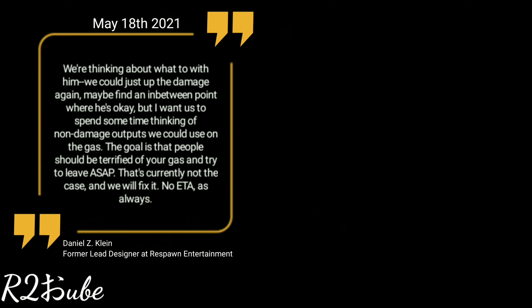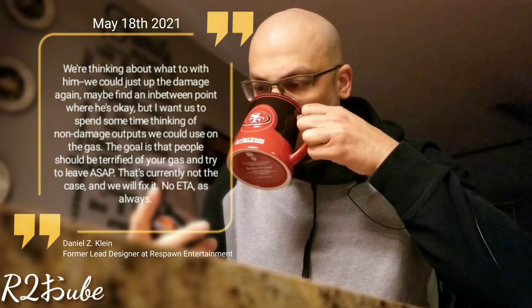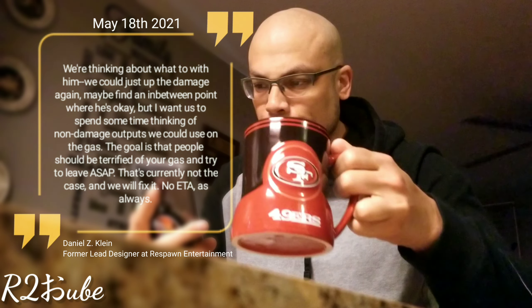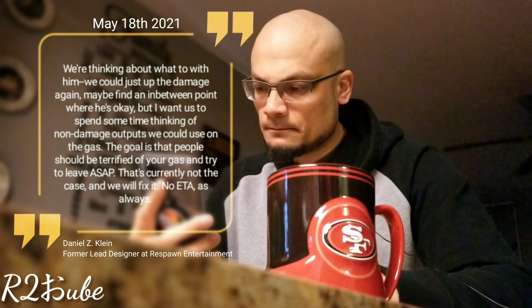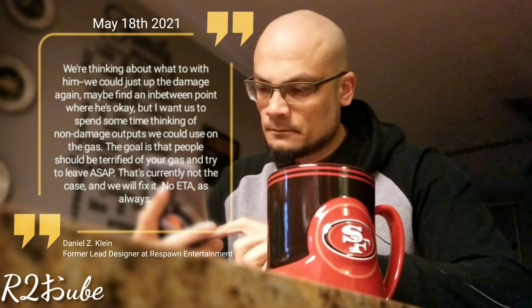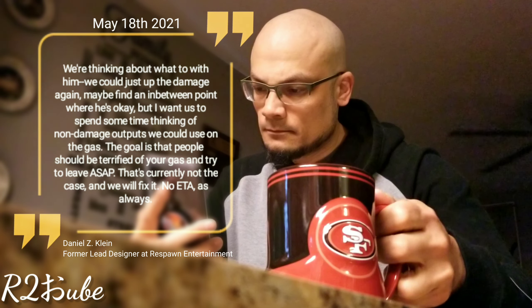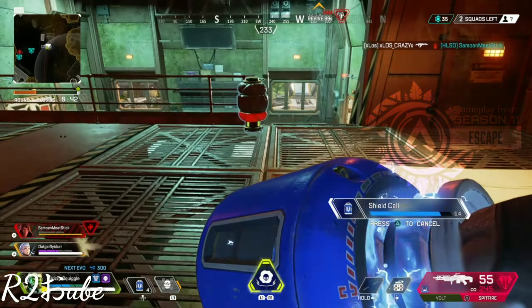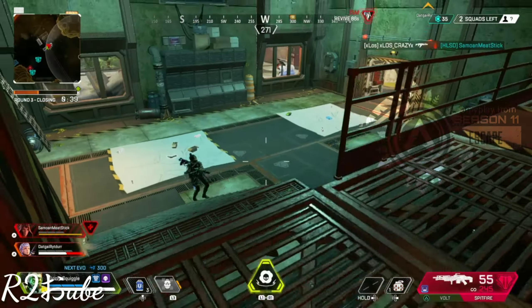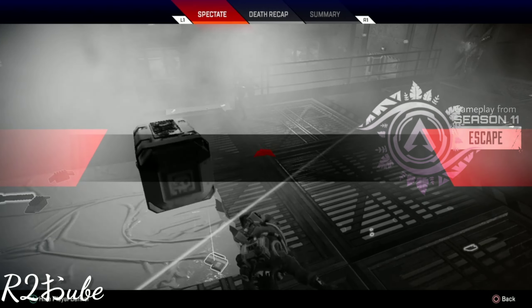We're thinking about what to do with him. We could just up the damage again, maybe find an in-between point where he's okay. But I want us to spend some time thinking of non-damage outputs we could use on the gas. The goal is that people should be terrified of your gas and try to leave ASAP. That's currently not the case. Not the case at all.